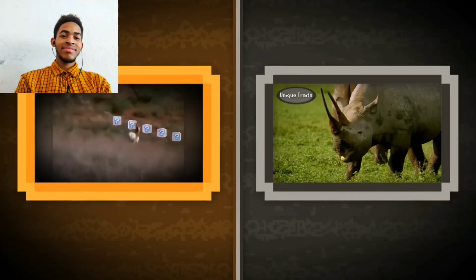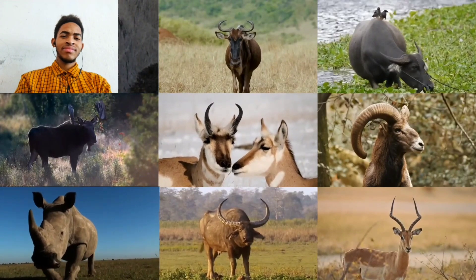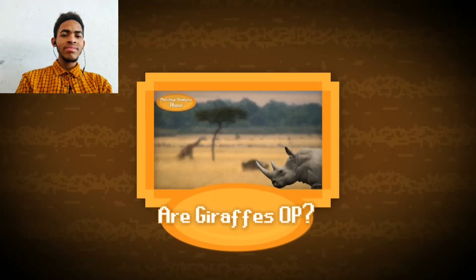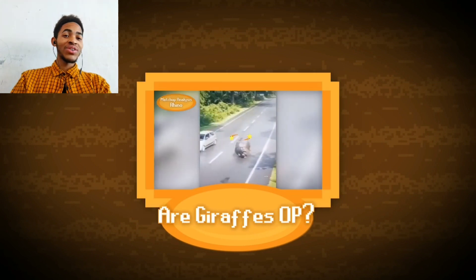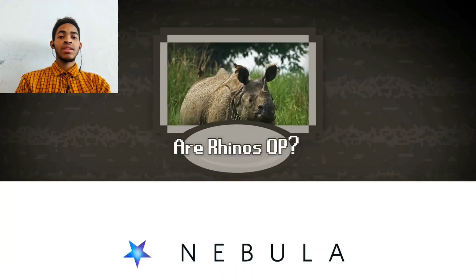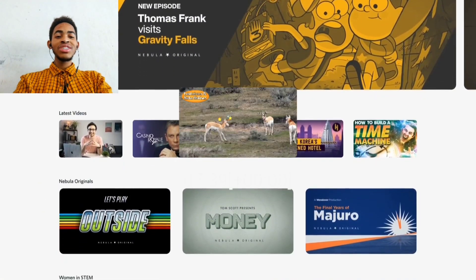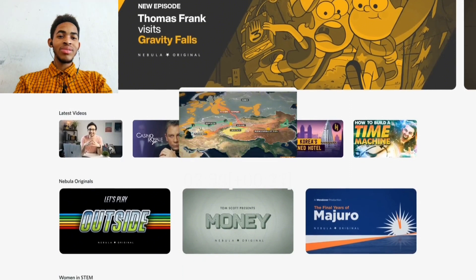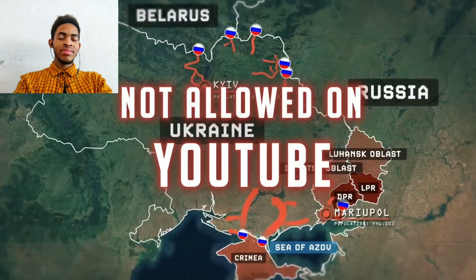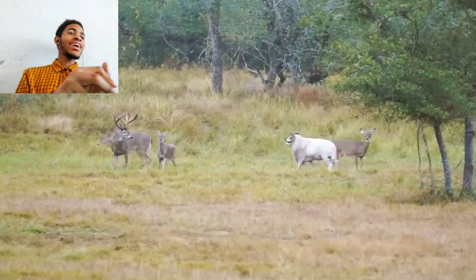This video is brought to you by - there's a next video on rhinos already up on Nebula. Pronghorns are successful despite having some of the smallest horns in the game - they're the polar opposite of the rhinoceros. I've mentioned the rhino in passing several times but never made an entire video dedicated to it - that is until now. The full thing is already released on Nebula, which is a streaming service owned and operated by and for creators.